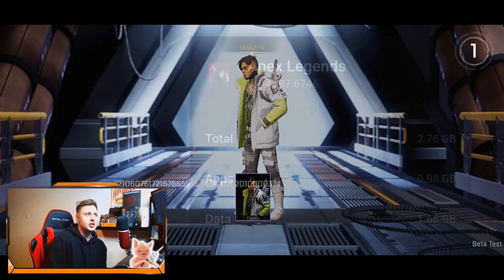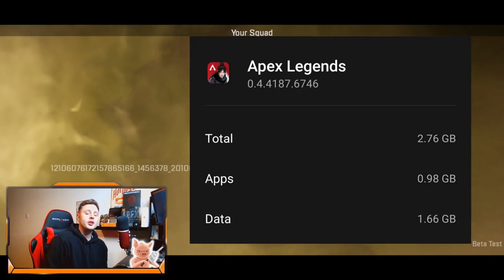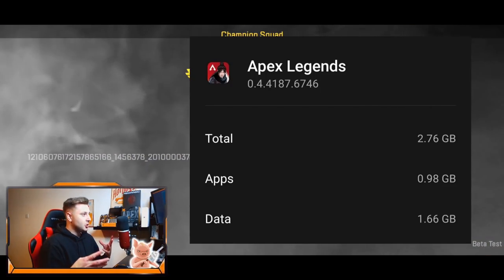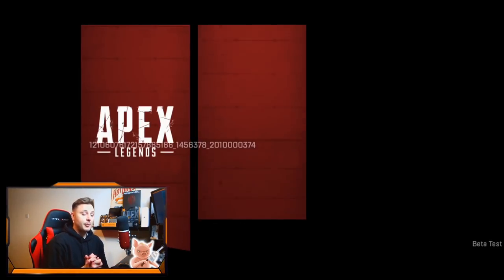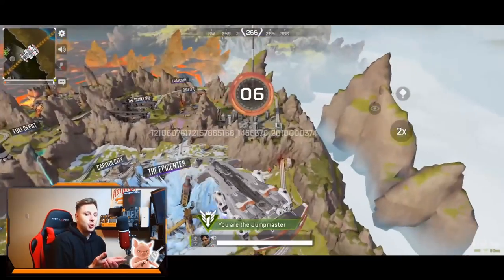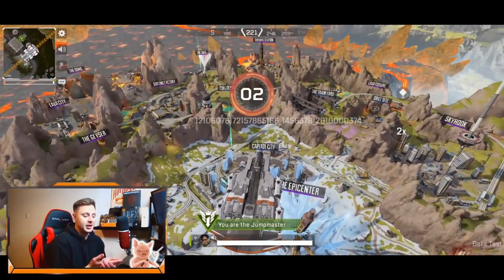Basically the app store has been updated with an image, and that image shows that the total file size to download Apex Legends Mobile is 2.76 gigabytes, which is more than double the recent closed betas. I've been showing you lots of leaks and hints of the next closed beta from the play testers, and you can pretty much tell they're adding a lot more stuff in. We're gonna have 60fps gameplay and higher quality graphical options in the options menu.